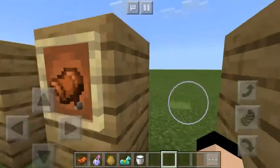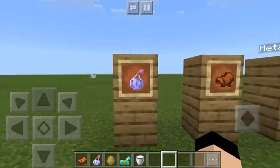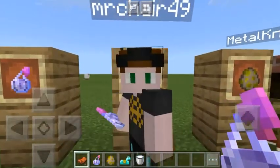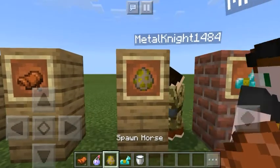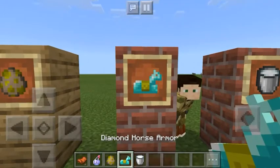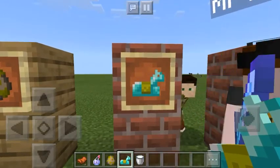Here are the items you are going to be needing today. You will need a potion of invisibility, a saddle, a horse, and these two are optional — you may or may not need diamond or horse armor.